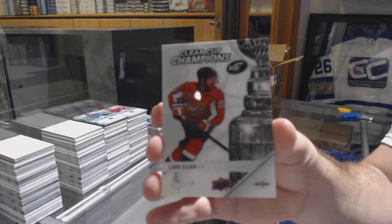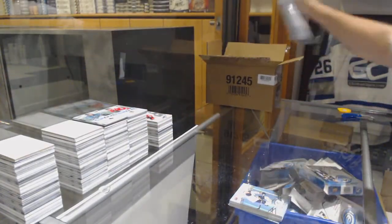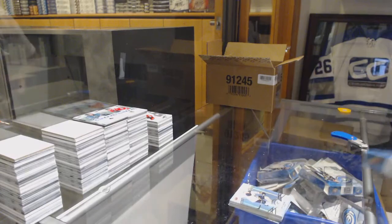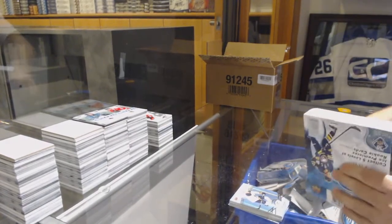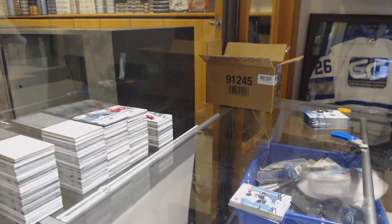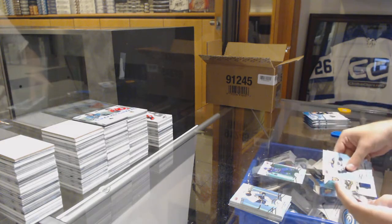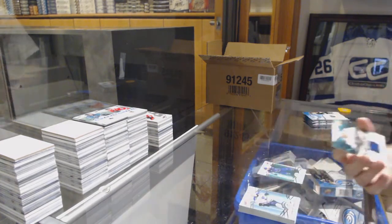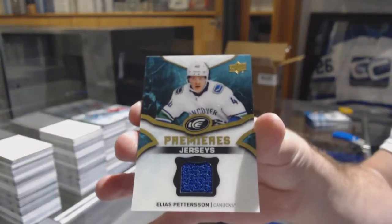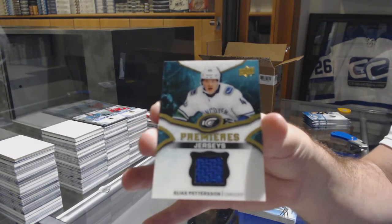I like this set — these are thicker cards by the way, they're not thin, those are thick cards. Green of Bo Horvat and we've got for the Vancouver Canucks — I'm pretty sure this is a Group A auto — Elias Pettersson. Most likely Group A Elias Pettersson.